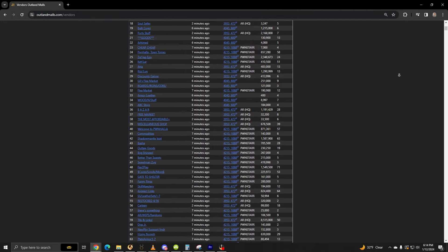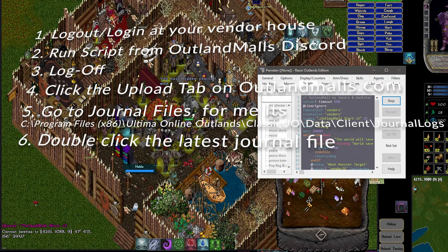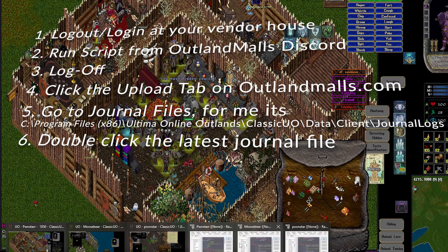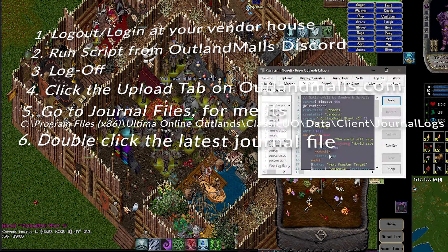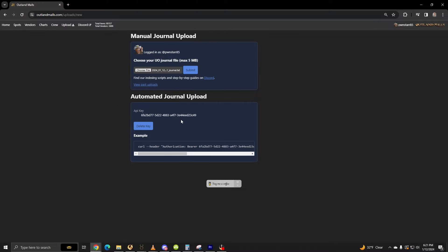Outland Malls has different methods that vendors get put on there. The first one is a simple script you can copy, paste, and then use. Once it's done, log off and upload it to their site via your journal files. Then, boom! Every vendor in the area is now on the website.